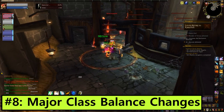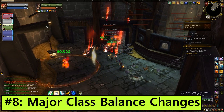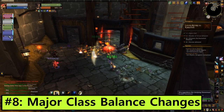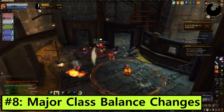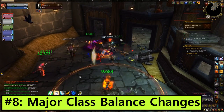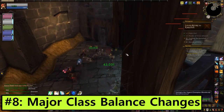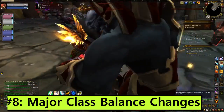Number 8: Major class balance changes and reworks. With a new patch comes a new wave of adjustments to class tuning. The mighty will probably fall, the tiny will get lifted up, and I'm sure somebody will be forgotten and get mad. The class changes coming in 7.2.5 are extensive and I recommend reading the latest patch notes for the full gist of them. Brewmasters in particular are getting some core rotational changes to try and smooth out the keg-slinging experience.